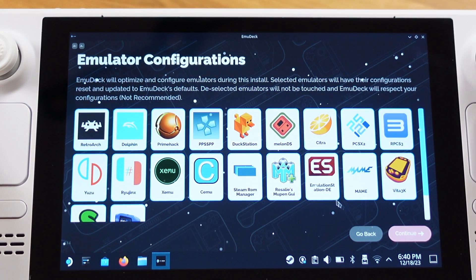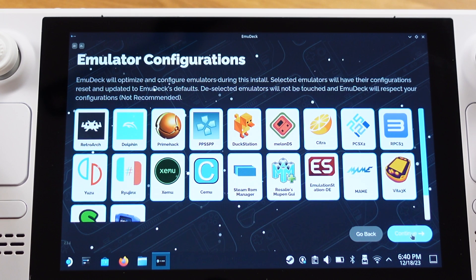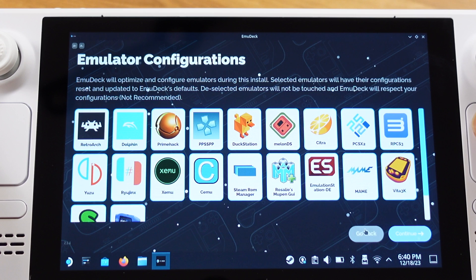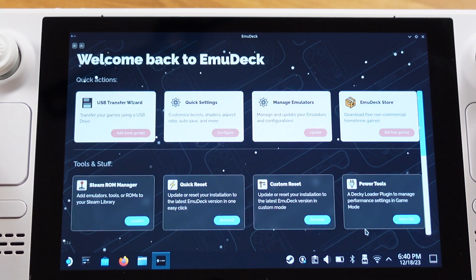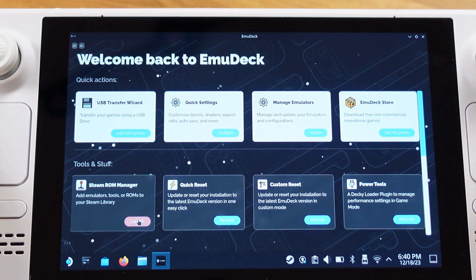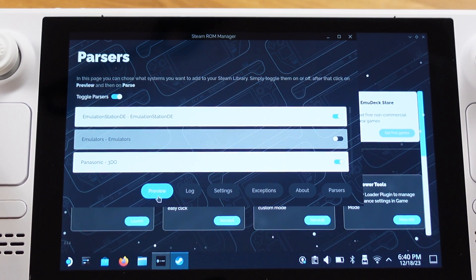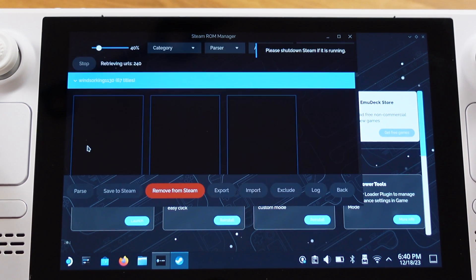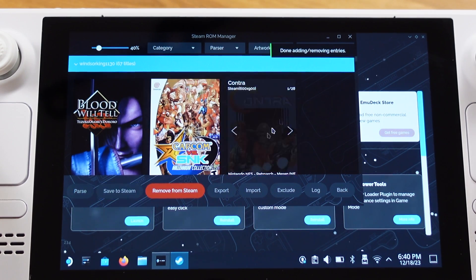On the next page, Emulation Station should be on as well. Most of the time you should already have them turned on — this is just a double check. If they haven't been turned on, please turn them on and keep clicking Continue to finish the Custom Reset process. Then go back to the main menu, open up the Steam ROM Manager, under Parsers make sure Emulation Station is switched on, click Preview, then click Parsers, and on that page just click Save to Steam. Now we can switch back to gaming mode.